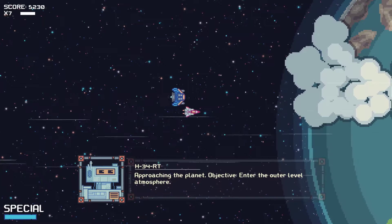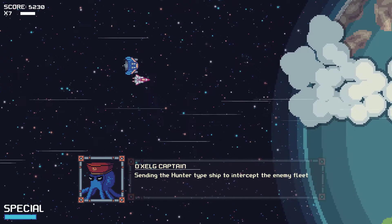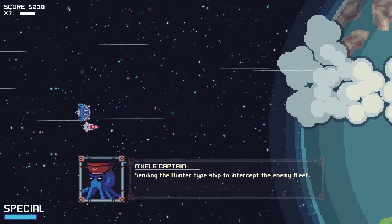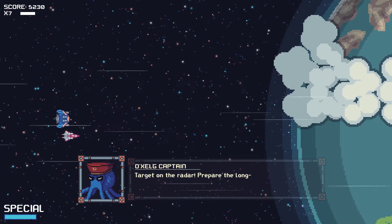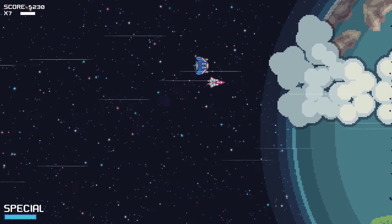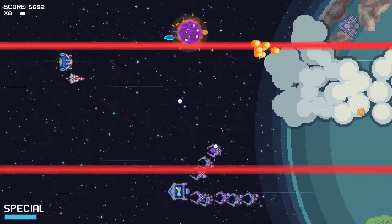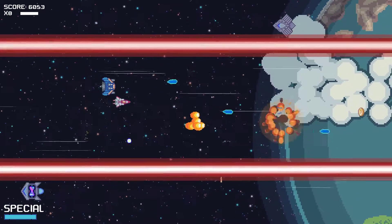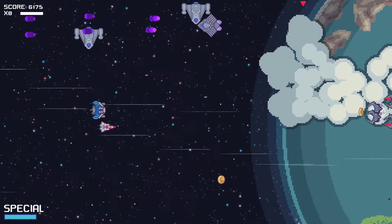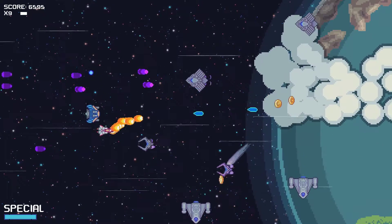Searching the planet — enter the outer level atmosphere. They're sending a hunter-type ship to intercept us with long range lasers. That's what they mean by long range lasers — I see. The shotgun is actually quite nice and does a lot of damage.